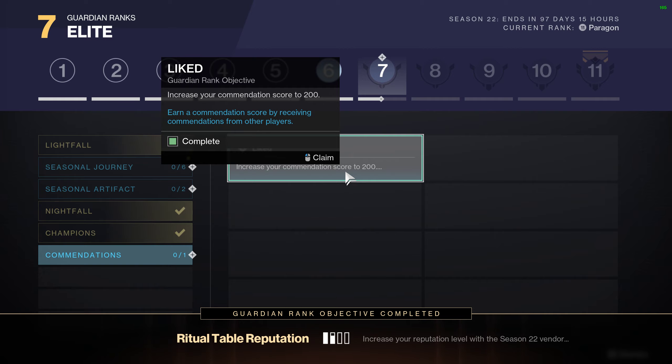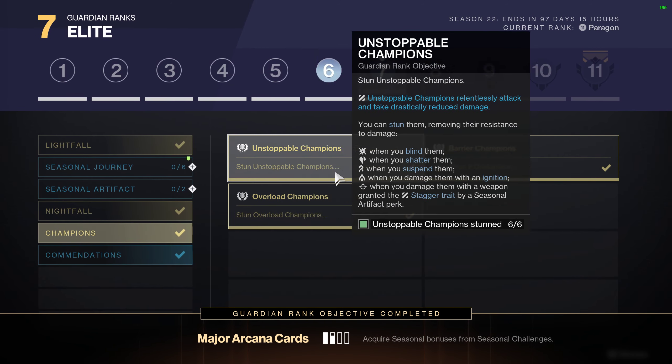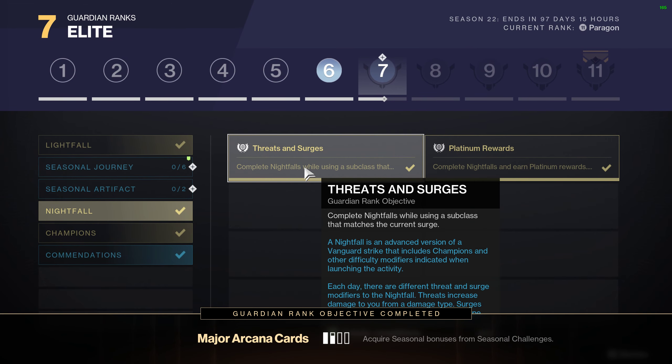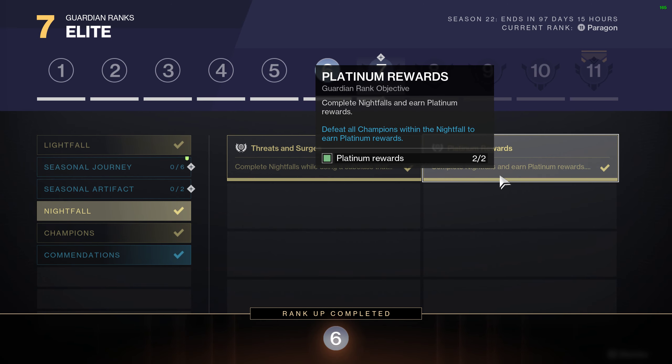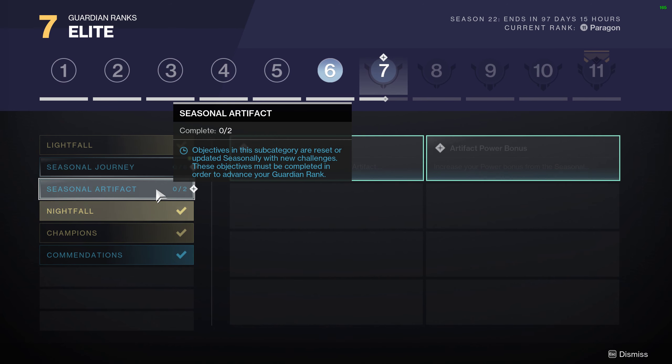For commendations, it looks like you'll need a commendation score of 200, which is great. For champions, you just got to stun the various champions — nice and easy. For Nightfalls, just complete them while using a subclass that matches the current surge, so it's just teaching you how to match up surge. And when you complete Nightfalls, earn planet rewards — that's retroactive, which is great.